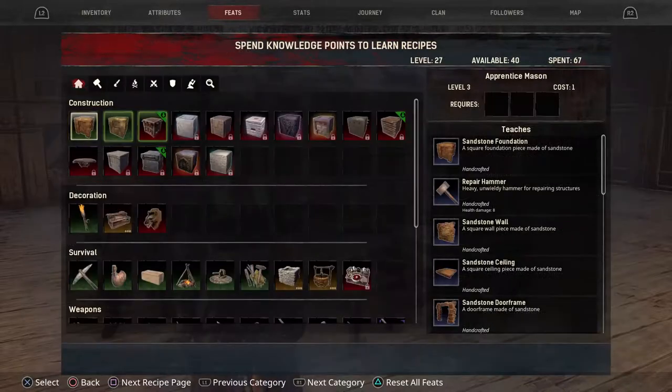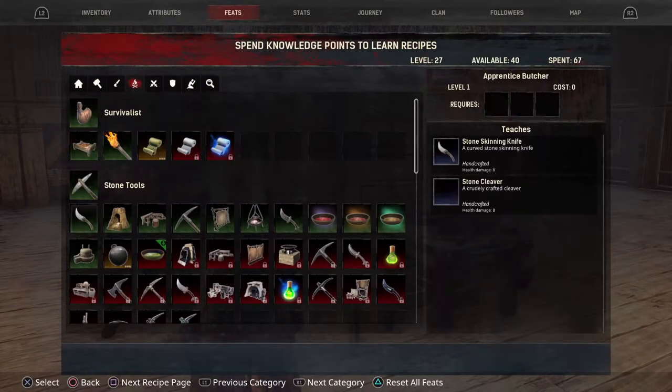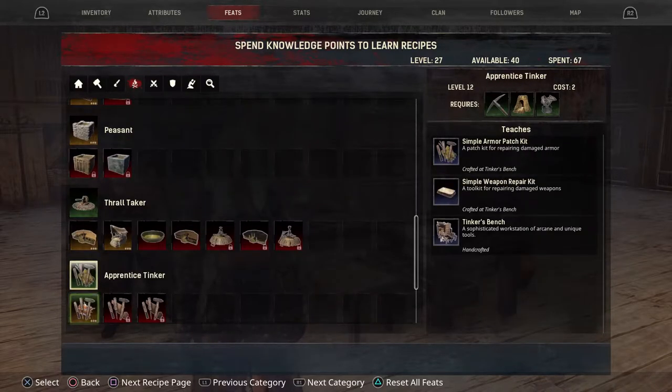You want to go into your feats, scroll over to Survivalist, and then scroll down until you get to your Apprentice Tinker.